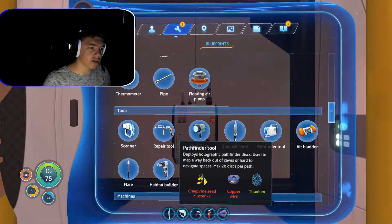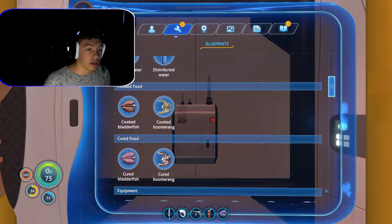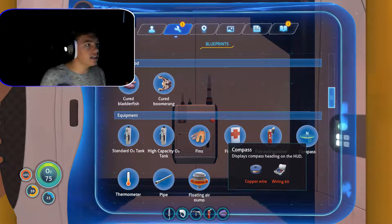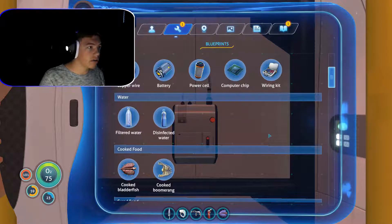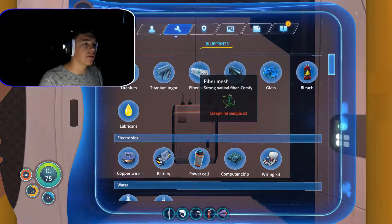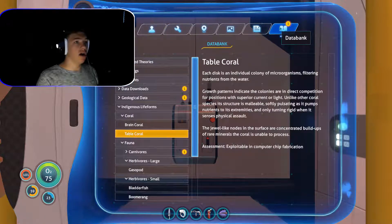Pathfinder: deploys holographic pathfinder discs used to map a way back out of caves or hard-to-navigate spaces. I might need that because I suck at navigating caves. Compass: displays compass heading on the HUD — yes please! I don't know how to make a wiring kit, but I need silver ore. Fiber mesh — with those creepvines. Oh, this is awesome!